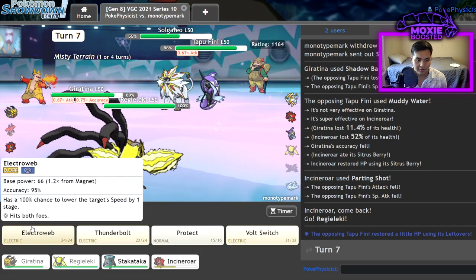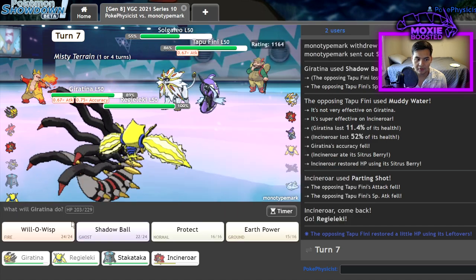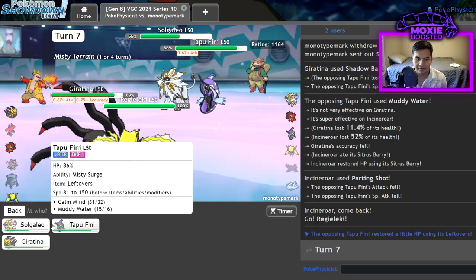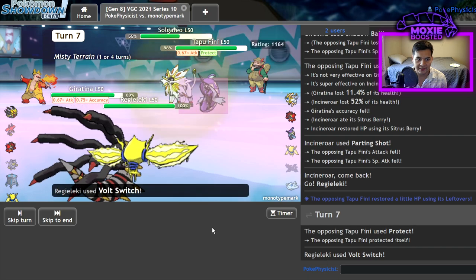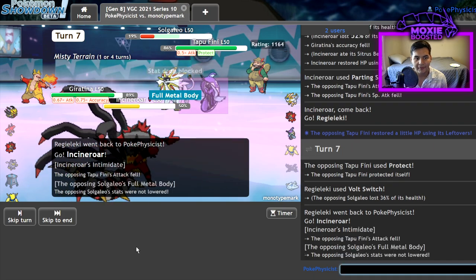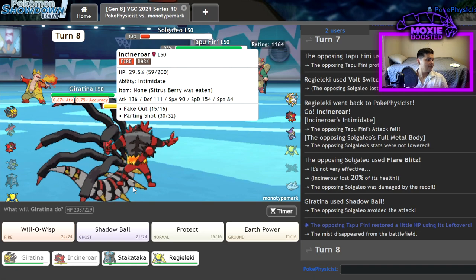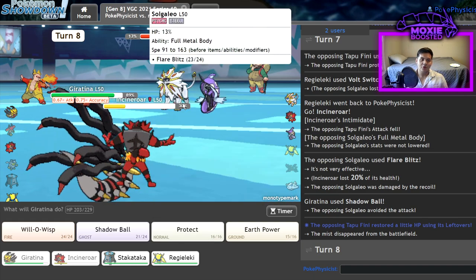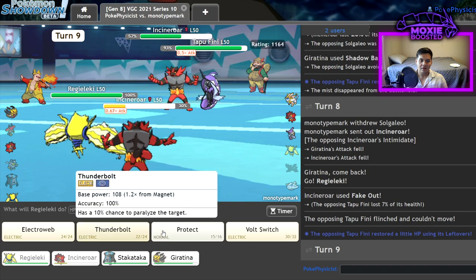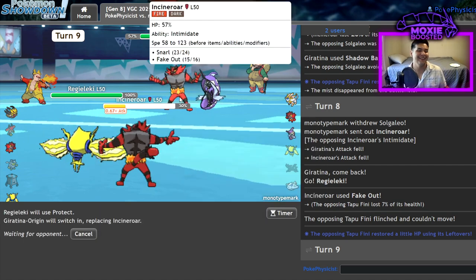They're scary. I'm gonna Shadow Ball you and also Volt Switch on it, because I don't think they stay in with Finchinator. I think they go back into Incineroar. I'm gonna Shadow Ball Volt Switch. I don't want to lose my Regieleki this early. Yeah, they Protect. Hopefully I don't miss this because getting two KOs would be pretty baller for this guy. Don't miss, don't miss, you garbage Pokemon. I told you to ball respectfully but you're just straight up disrespecting me now.